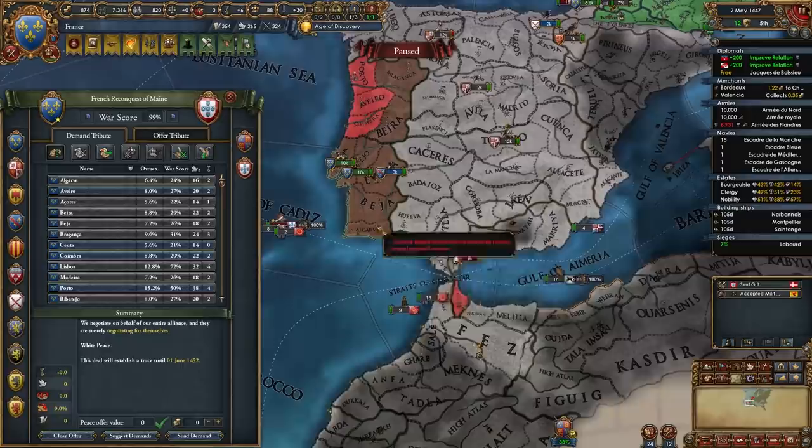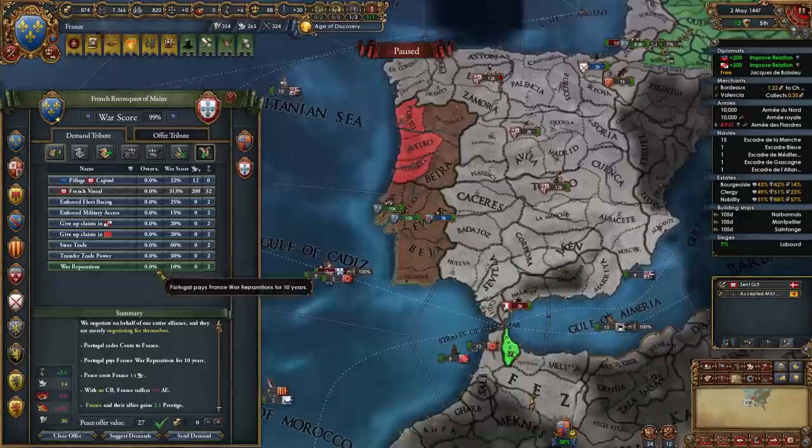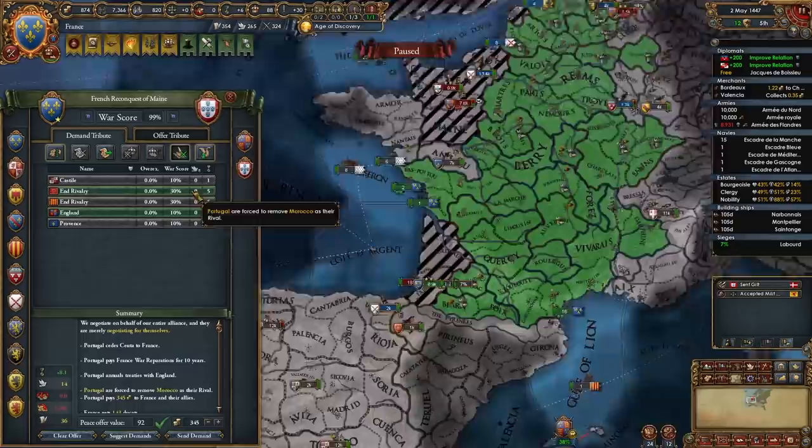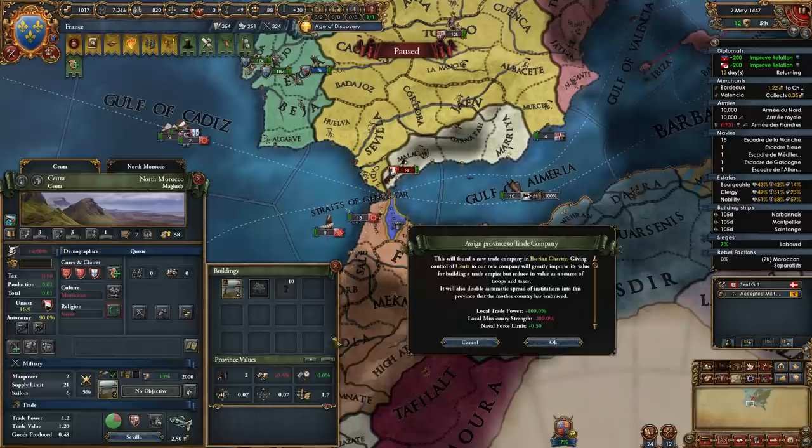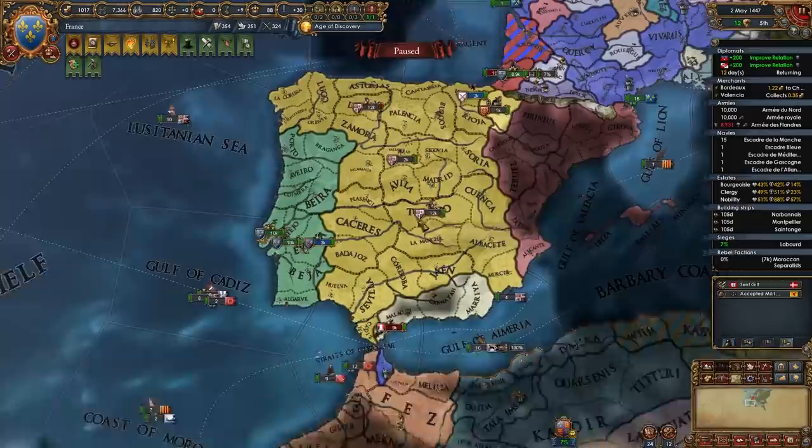Once you completely obliterate Portugal — which should be super easy — take the province of Ceuta for yourself, War Reps, and all their money. You can break their alliance with England too. That's Portugal out of the war, and we have a foothold in Northern Africa. I recommend turning Ceuta into a trade company immediately so we don't have to deal with the unrest from it being the wrong religion.